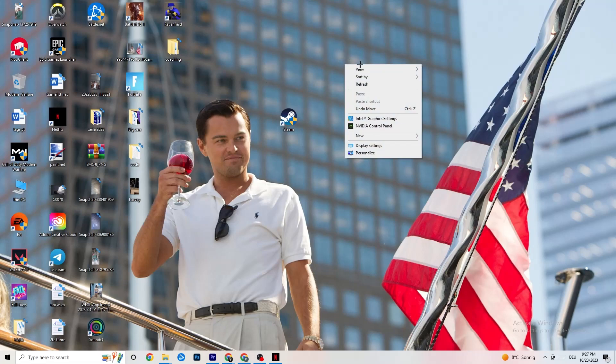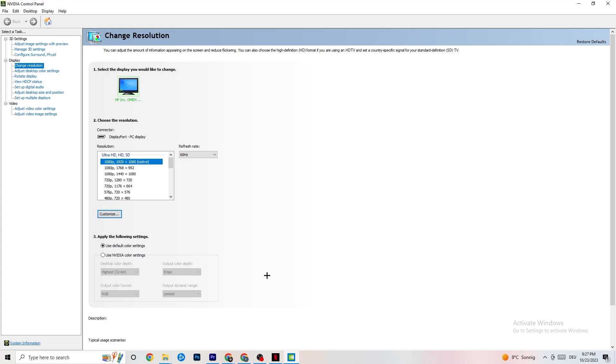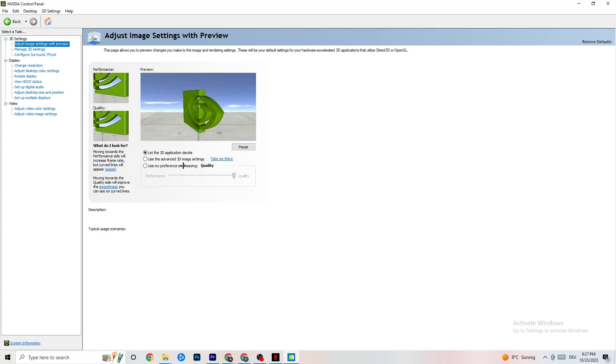Right-click your desktop and open the NVIDIA Control Panel. Go to Adjust Image Settings with Preview in the top-left. Enable 'Use my preference emphasizing' and you'll see a slider. My PC can handle Quality, but if yours can't, pull the slider toward Performance — it won't impact visual quality as badly as you think, and it will help your performance a lot.